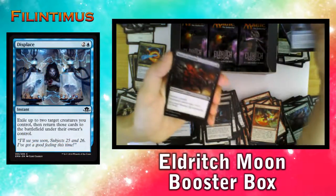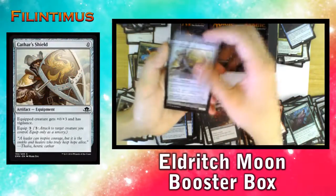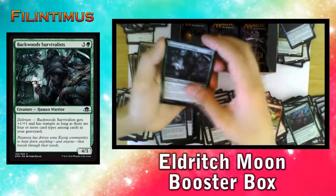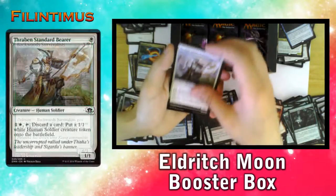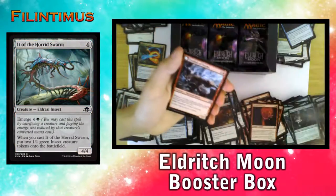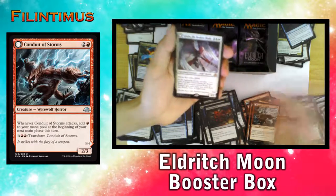We have a Displace, Boon of Emrakul, Cathar's Shield, Faithbearer Paladin, Backward Survivalist, Premium Sand Bearer, Stensia Innkeeper, It of the Horde Swarm, Conduit of Storms — and we have a Gisela the Broken Blade!